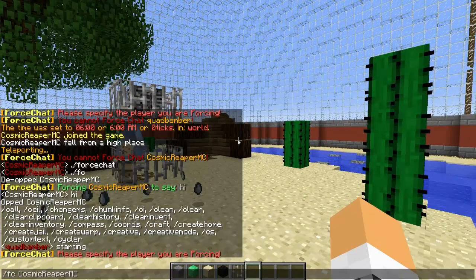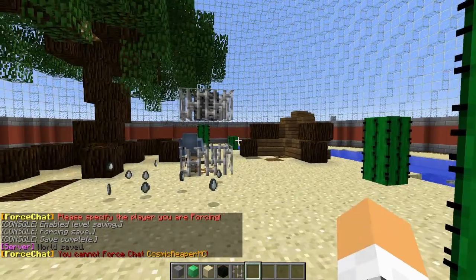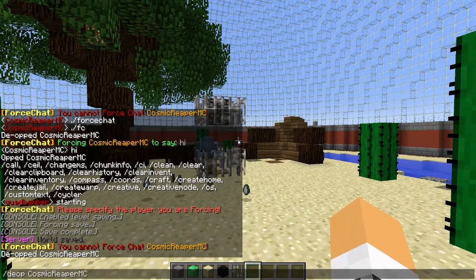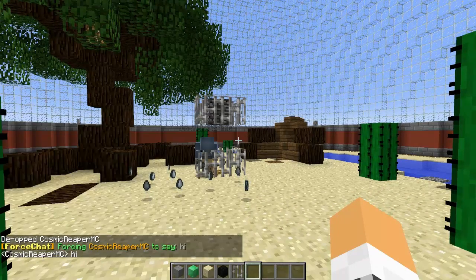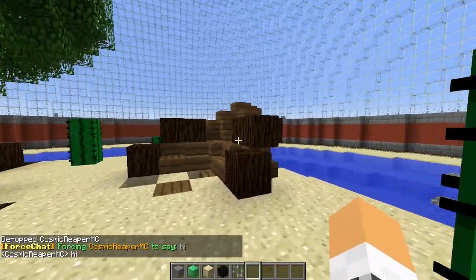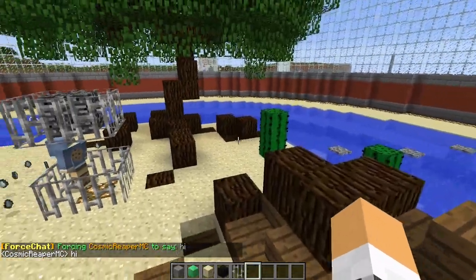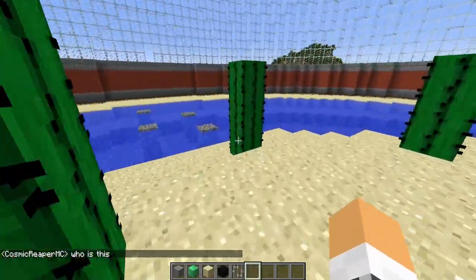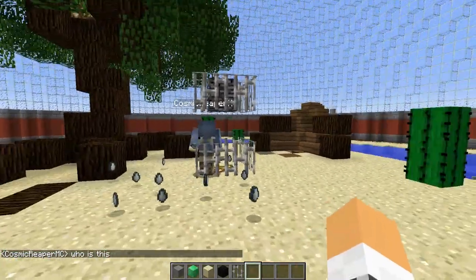You put somebody's name in and then what you want them to say. I cannot do it because he's an op, so if I de-op him like that, and I type 'hi' — as you can see it says 'hi'. You can have a little bit of fun on your server with this.